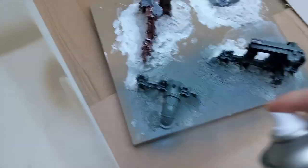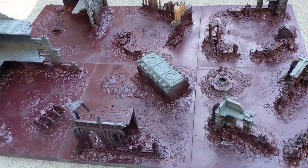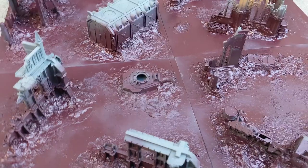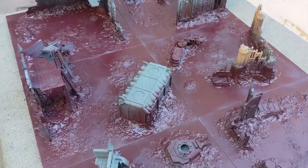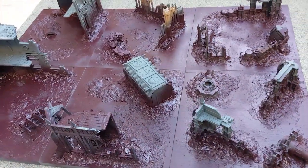With that step done I then sprayed the whole thing grey using a rattle can — Mechanicus Standard Grey — as a base for the terrain, since some of it had been painted and some was bare. Then for the base itself I used a rattle can again, a colour called Red Brown from Gol, and used this to base all the ground, avoiding as much of the terrain as I could so it still stayed grey.